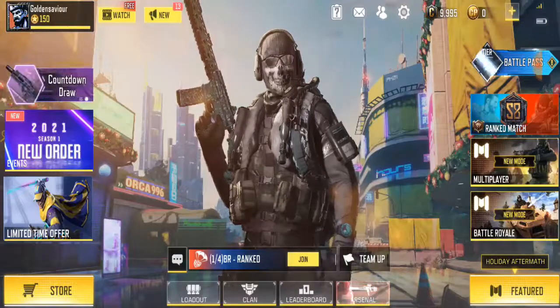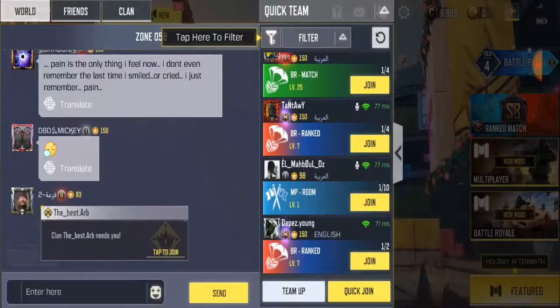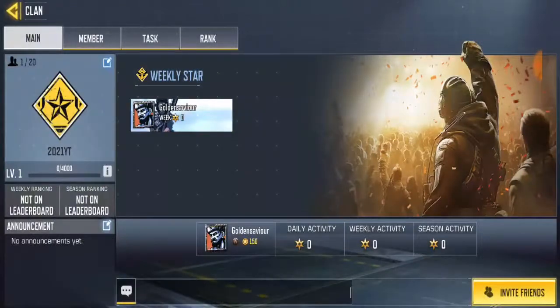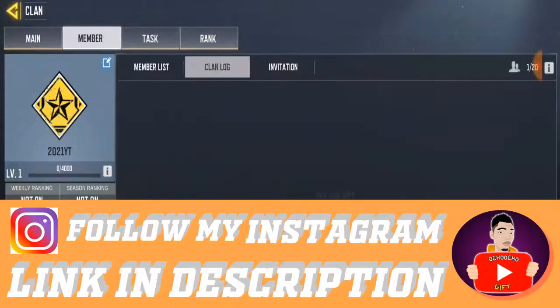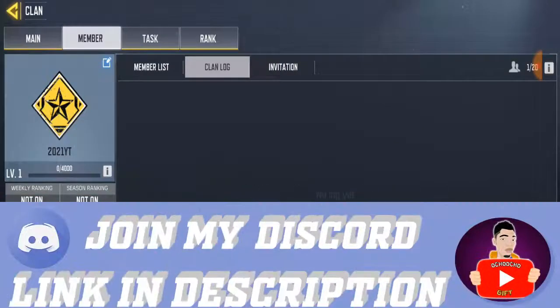Back to the video — how to send clan brokers. If you want to do this, you can send the brokers to the global world chat. To do this, go to clan, click on the member section above your clan section, and you're gonna see clan log. Clan log is where you see messages, people that leave the clan, and people that join the clan.